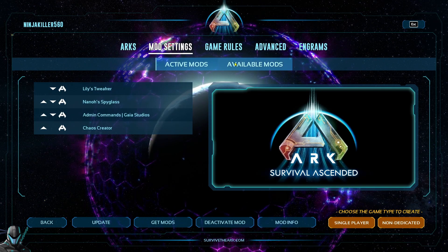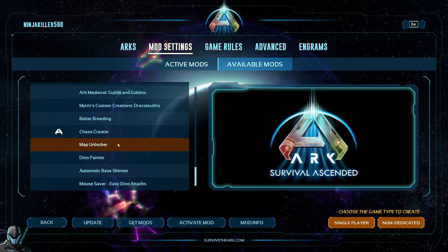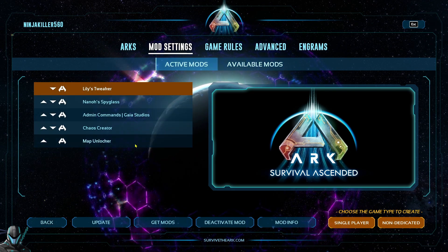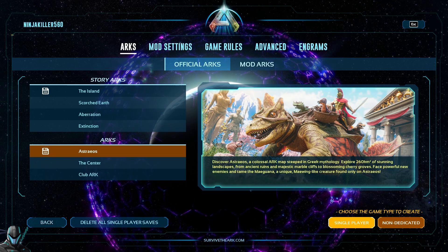Once the mod is installed, you need to head to your single player section and then from there, open up the mods tab. Then select the Map Unlocker Mod and set it to active mods. With that done, you can now start your single player world just like I'm doing now.